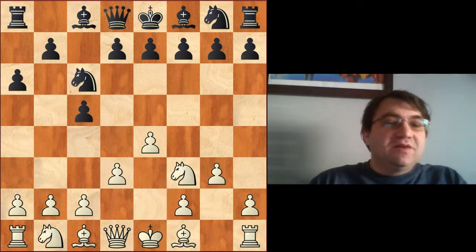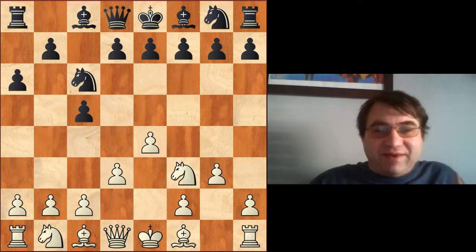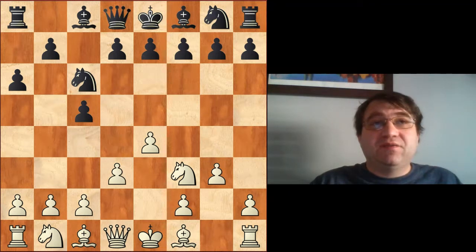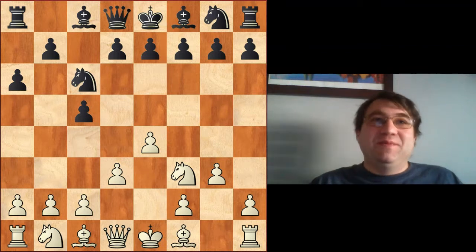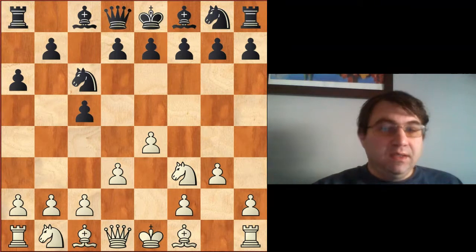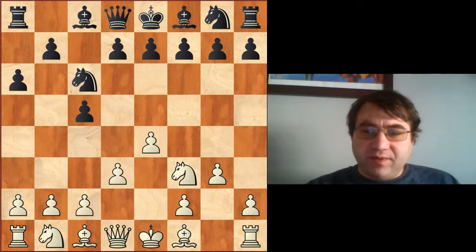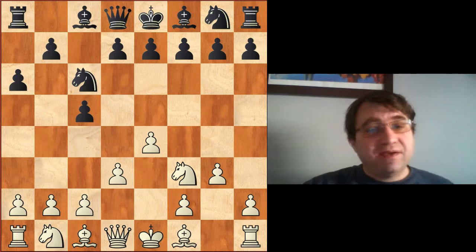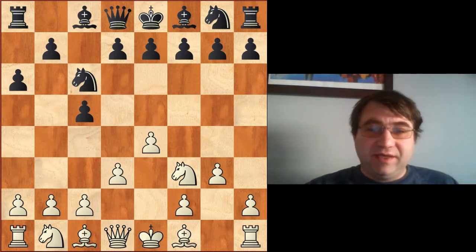This is what we call a King's Indian Attack setup. One of the nice things I like about this is it's basically just a setup for white. A good stem game you can use for this particular opening is right out of 'My 60 Memorable Games' — I believe it's actually the very first game in the book. That game is Fischer versus Sherwin, played in 1957. It will give you an idea of exactly how to play these King's Indian Attack setups.